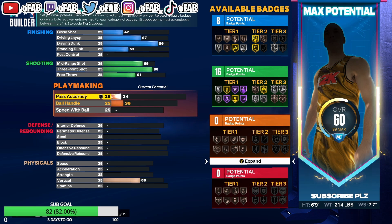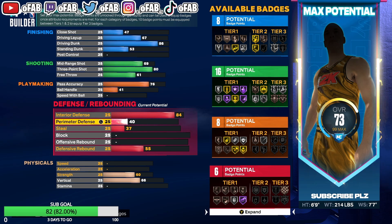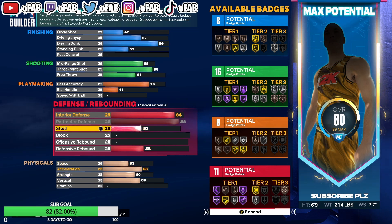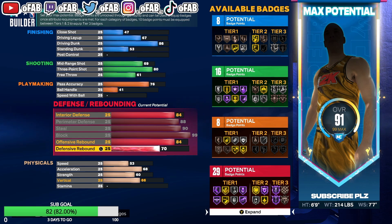Then we're going to put pass accuracy to 76 — get that 76 pass accuracy. Now this is the good part: the defense. We want 84 interior defense, put the 84 interior up, put that 88 perimeter defense up. Put the 88 perimeter right there, 90 steal for that gold Interceptor badge, 90 steal for gold Interceptor. We got 99 block for Hall of Fame Anchor. We got 84 offensive rebound, and we're going to put defensive rebound to 94.